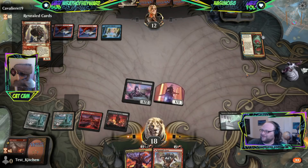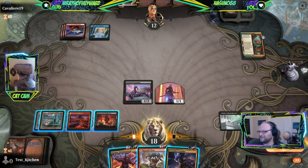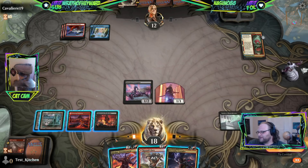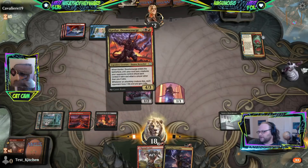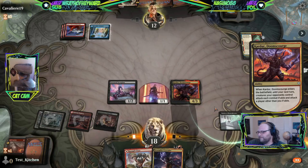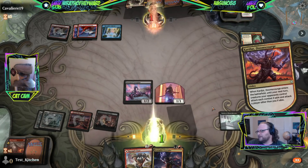Opponent has a bunch of open mana and decided not to play Bone Crusher — maybe they have a counterspell. Maybe they're just holding up Bone Crusher Giant. Could play Stormfist but it'll just get Gianted. Carter — this whole line of text doesn't matter if they don't have creatures in play.